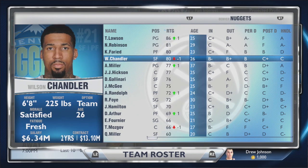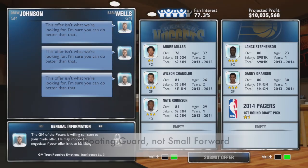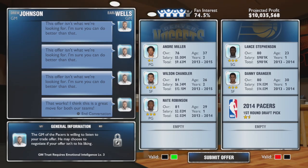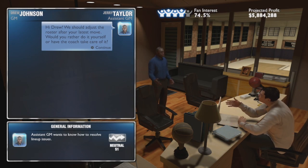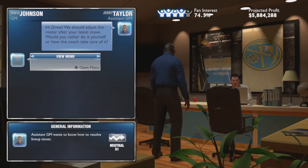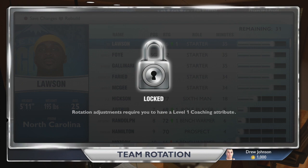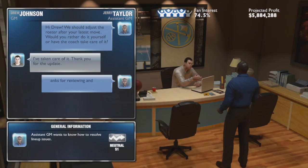You can see our roster briefly. I do see that there is a hole at sort of small forward. So what we're actually going to do is go for Danny Granger and Lance Stevenson. We're going to trade away our old point guard Andre Miller — he's like 37. So we're going to get that trade to go through, and we also pick up the Pacers' first round pick.